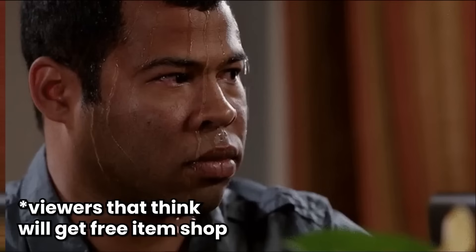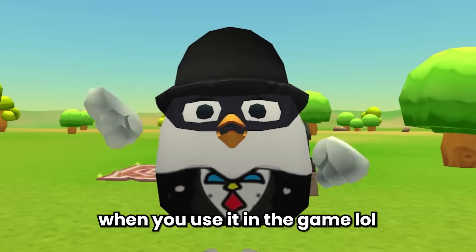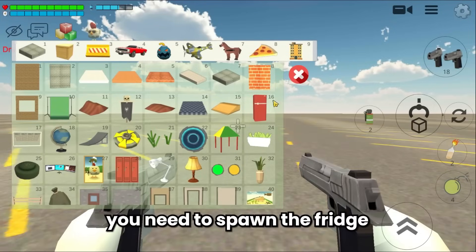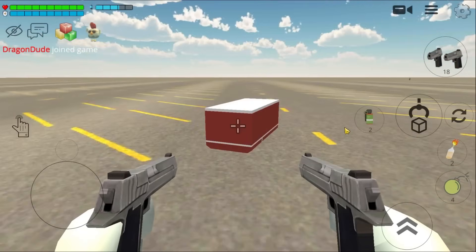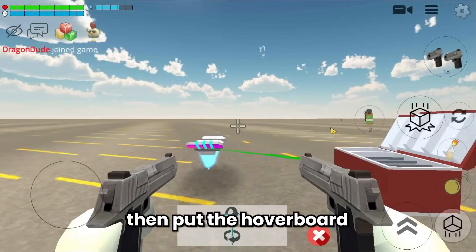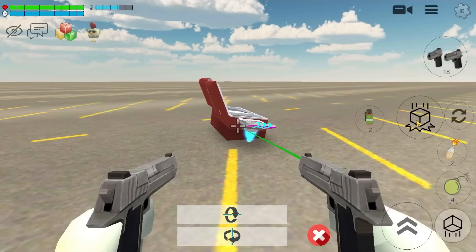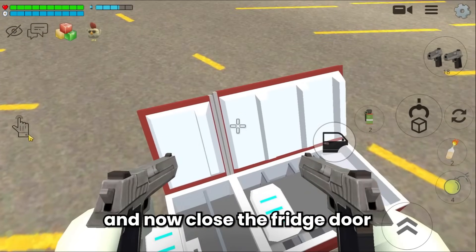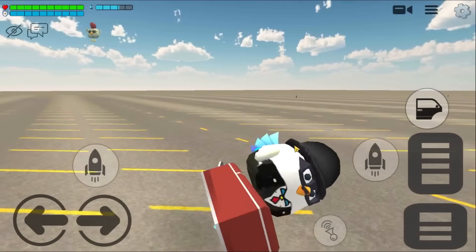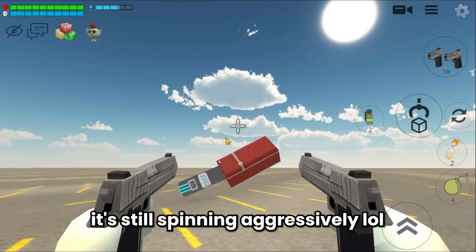This is the hoverboard with the fridge glitch — it's pretty funny. First spawn the fridge and put it like this, then spawn the hoverboard. Open the fridge, then put the hoverboard inside the fridge. Close the fridge door, then use the hoverboard — voilà, it's so funny to look at! Even when you leave the hoverboard it's still spinning aggressively.